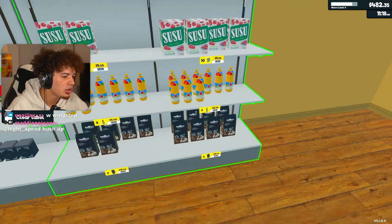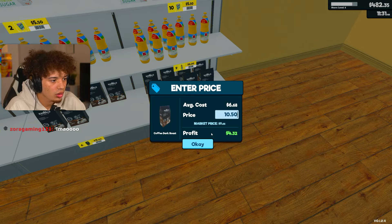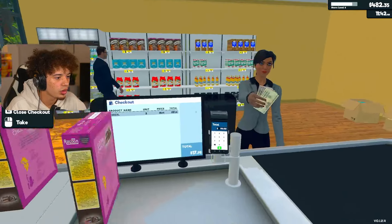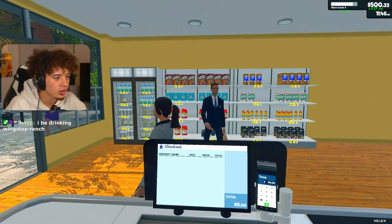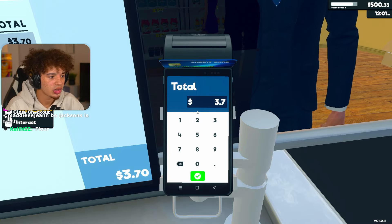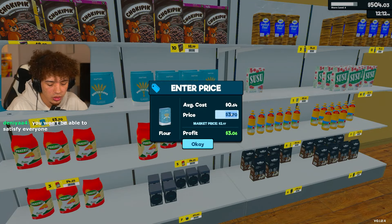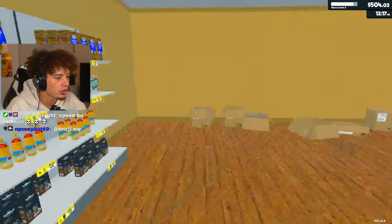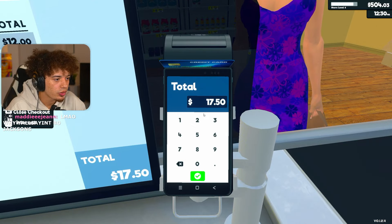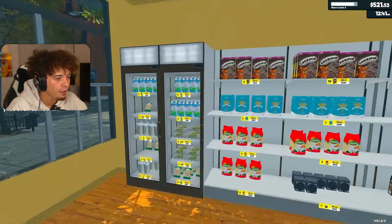Alright sir, your total is going to come out to $18 at $24. $28 is your total ma'am, have a wonderful day. Make sure to come back to Crypt Mart when you can. What was wrong - they didn't want the roast? The coffee? Hello, where did you come from? Change is two pennies, have a good day. Alright sir, your total is $3.70. Alright ma'am, let me get you rung up here - like the dress by the way. $17.50 is your total. Come back soon.